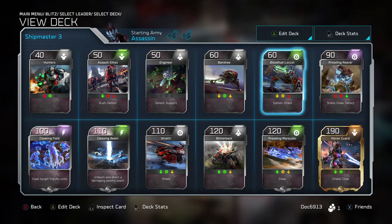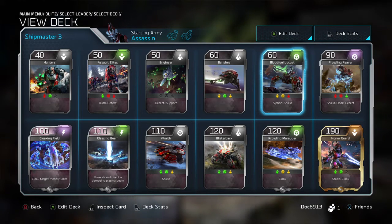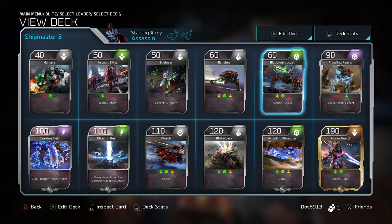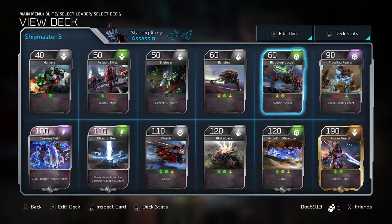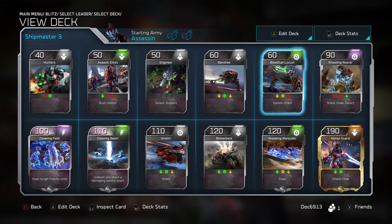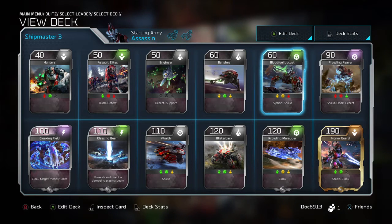It is important to note that your Engineer will not heal your shielded units until they start to lose actual health. If they start to lose shield, your Engineer just kind of sits there. Make sure you understand that — I know that's something I was confused about at first when I started pairing units up. I'm like, this guy's taking damage, I see him losing shield, why isn't he being healed? Engineers only heal health, not shields. So just keep that in the back of your mind.